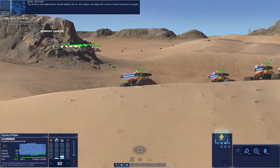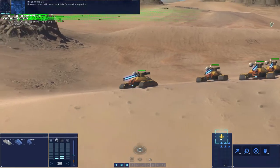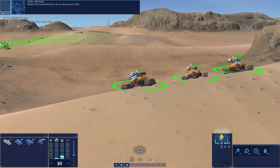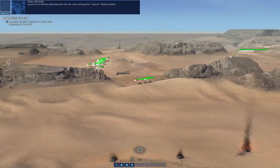The enemy has deployed a mixed attack force. No single unit type will excel at destroying this target. However, aircraft can attack this force with impunity. Select the command carrier to launch aircraft.